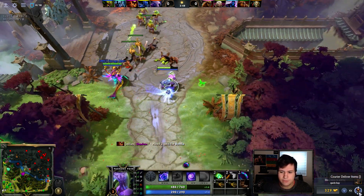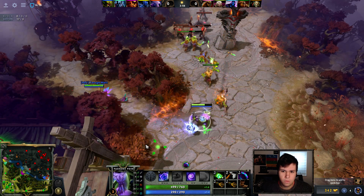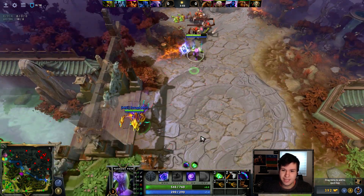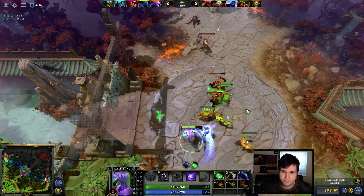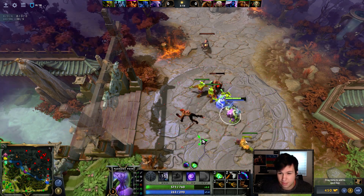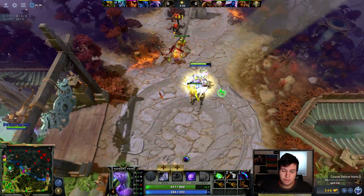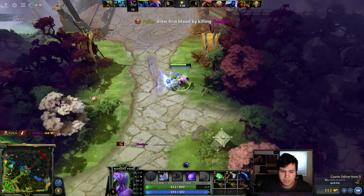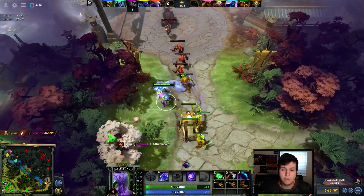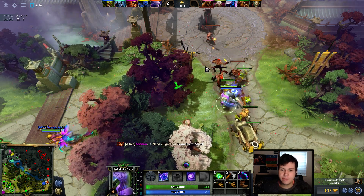I only have 15 attack speed right now — that's about a one-in-six bash chance, a little less. Faceless Void is really good in this kind of lane when it's just one melee hero, because you trade hits with them and you always win thanks to the bash. Time Dilation isn't really that important to get anymore — they really nerfed it.